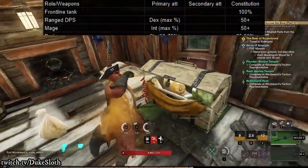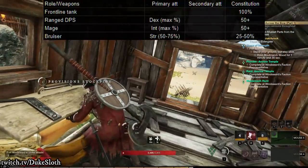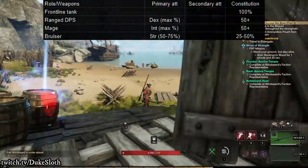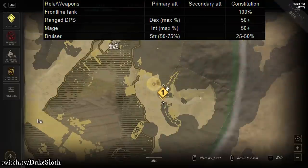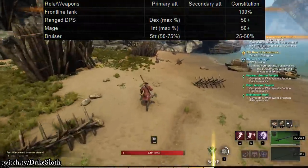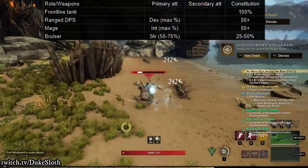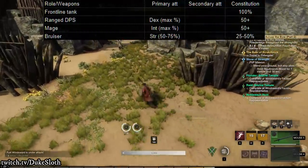It is very much possible in New World to play a bruiser in PvE as well. In this case, I would recommend a distribution of somewhere between half-half to 75% strength as your primary attribute and 25% constitution. It really depends on your exact playstyle — there's obviously a lot of room in between, depending on whether you need more health and survivability or want more extra damage. It is worth keeping in mind that as a bruiser you're in melee a lot, and there are a lot of cleave mechanics and AoE mechanics that you at least need to pay attention to.